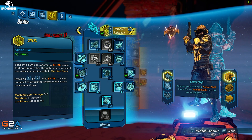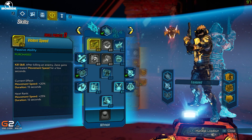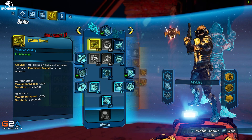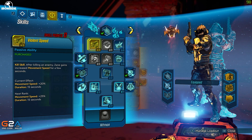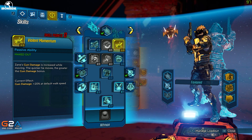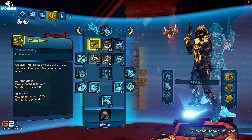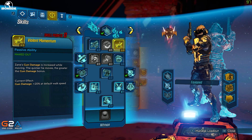Obviously you want to put on the Sentinel Drone and put four points into Violent Speed — this is a kill skill so after you kill an enemy Zane gains increased movement speed. Running faster with this build is extremely good for dodging bullets. We've also got Violent Momentum, so Zane's gun damage is increased while moving — the quicker he moves the greater the gun damage. These two work in unison together.